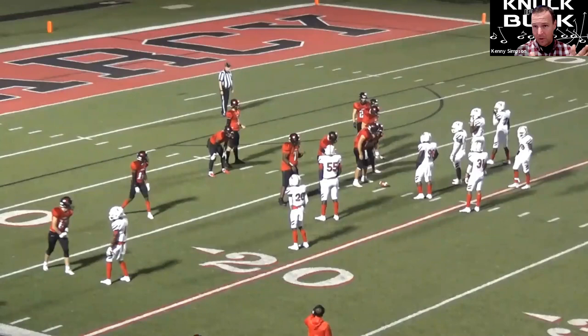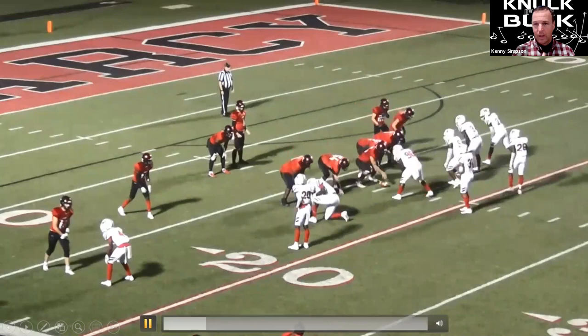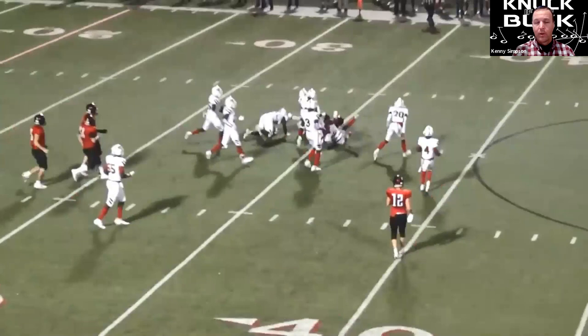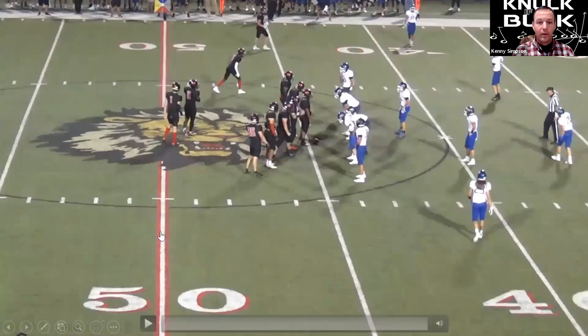We do counter several ways, so I don't want to make this all counter game — I'm more about the philosophy of it. For us on counter, we want it to look just like Buck. We're going to hand the ball off just like it's Buck sweep, and then we're going to hand the ball back off to our wing coming through the other direction — kind of like an underneath handoff or double handoff, or we just call it counter. Generally, counter tells us that our wing back is going to get the ball coming back through, usually B-C gap on the backside. That's the base way we run it.